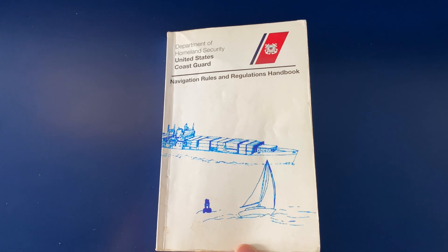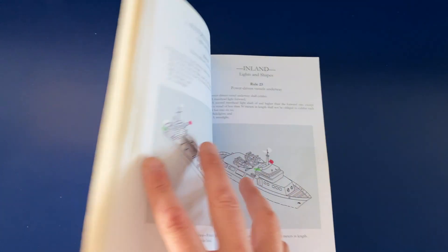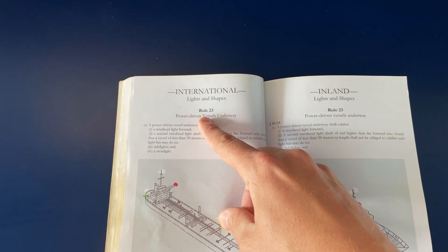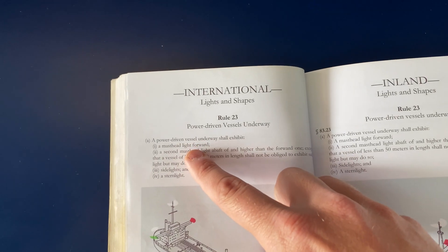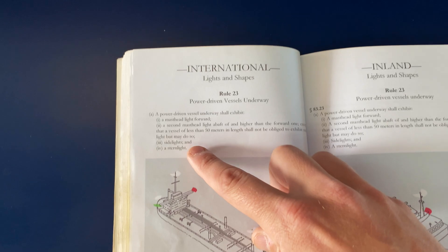The navigation rules and regulations handbook, also known as the Rules of the Road, dictates what navigation lights we're required to have on. Rule 23 covers power driven vessels underway. Since we're a ship greater than 50 meters in length, we're required to have a forward masthead light, an aft masthead light, side lights, and a stern light.